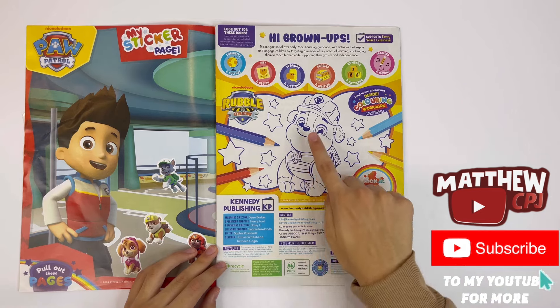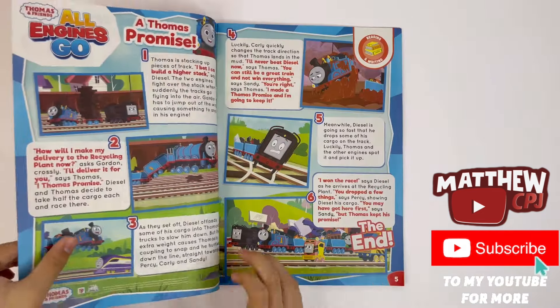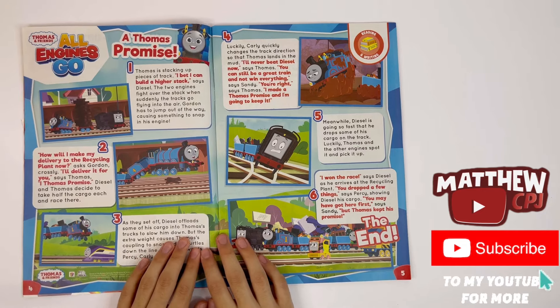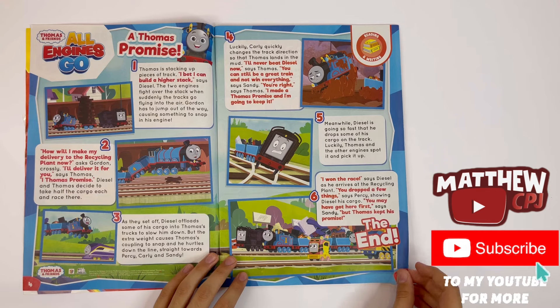Rubble and Crew — he can call out the main character of the show, Rubble. Thomas and Friends, All Engines Go. A Thomas Promise — this is a story.